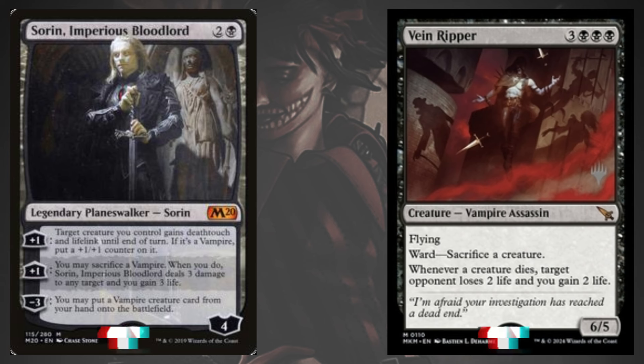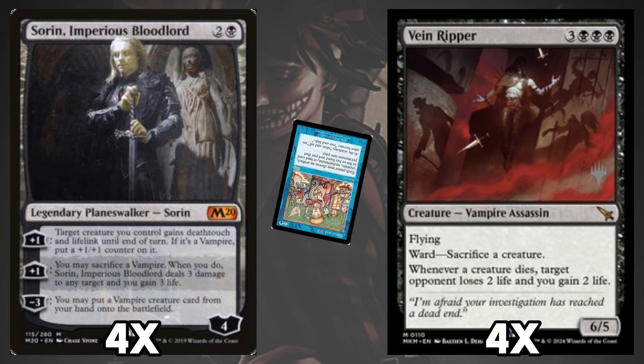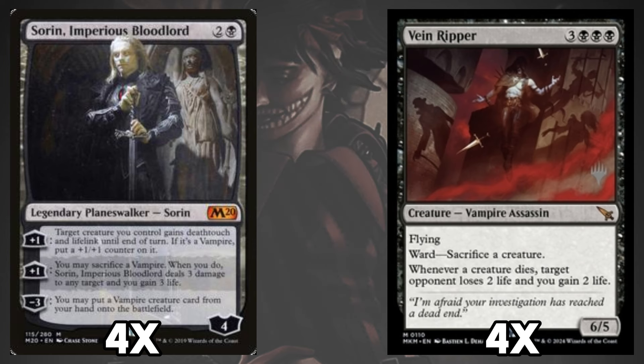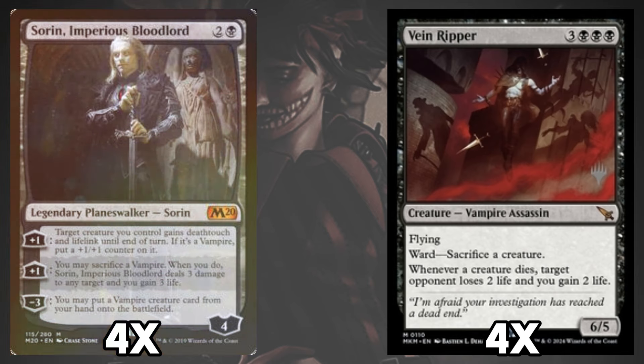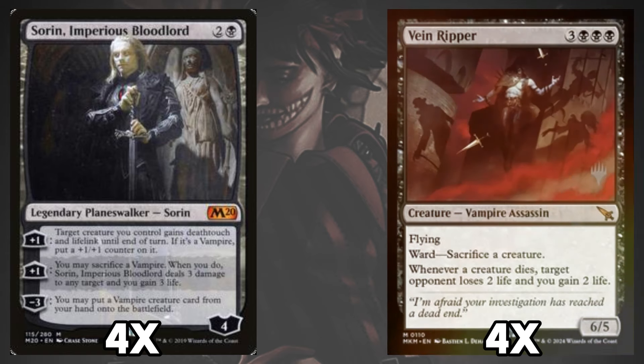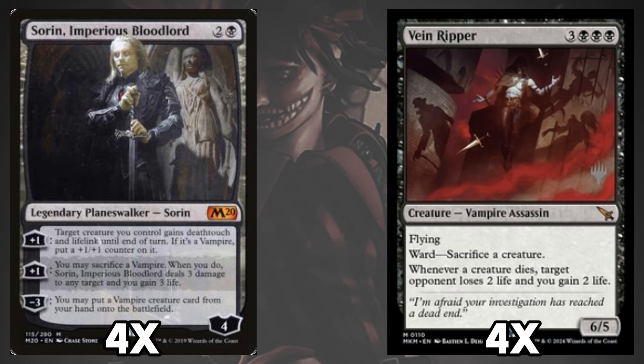The main draw to the deck debuted at the Pro Tour was the combination of Sorin Imperious Bloodlord and Vain Ripper — cheekily named Sorin Tell, based on the Show and Tell card that sparked an entire archetype still played in Legacy today. Play Sorin as soon as turn three and use its minus ability to put a Vain Ripper from your hand into play. Now you have a 6/5 flying creature that normally wouldn't be played until a few turns later, and it's got some pretty powerful effects.